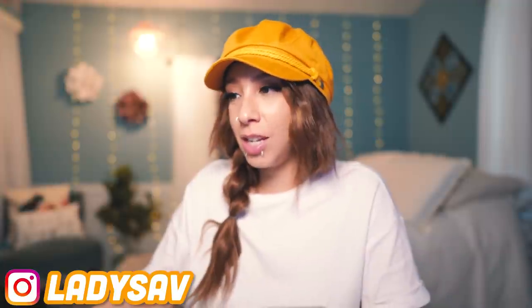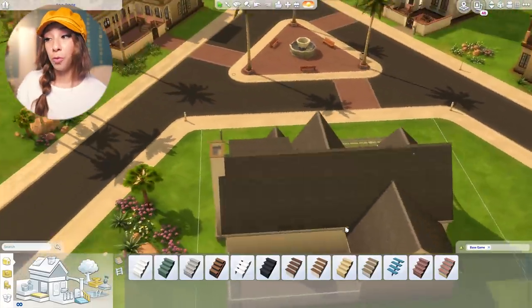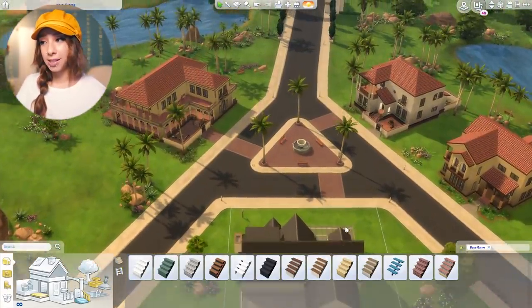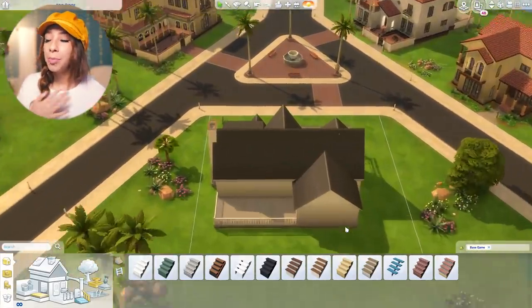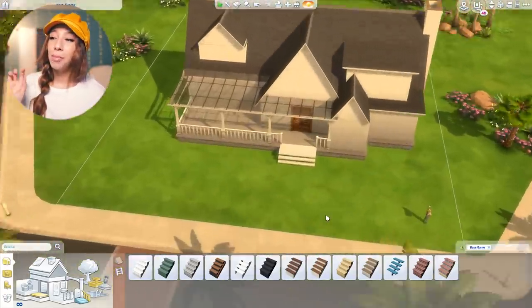When I upload it to the gallery it might say I used Get Together because I accidentally used some Get Together terrain paint, but I erased it — there could be remnants. Everything else is base game, I promise, and no CC either. This is the shell — I like to build the shell beforehand because it makes the video a little bit shorter and I personally don't enjoy watching people build shells.